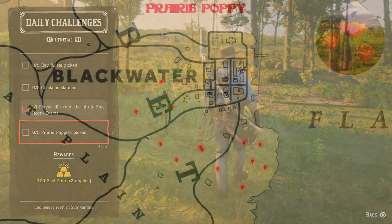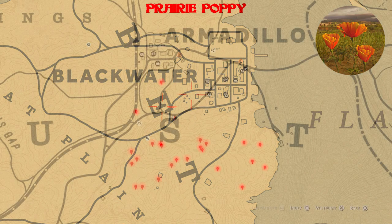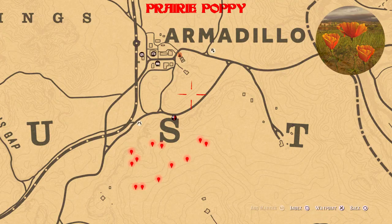Five prairie poppies picked — you can see the locations for the prairie poppies around Blackwater at Great Plains, and there are some by Armadillo as well.